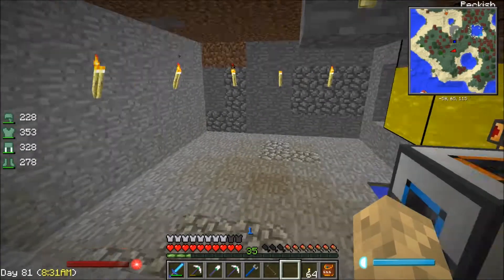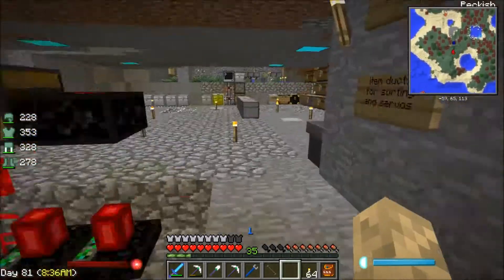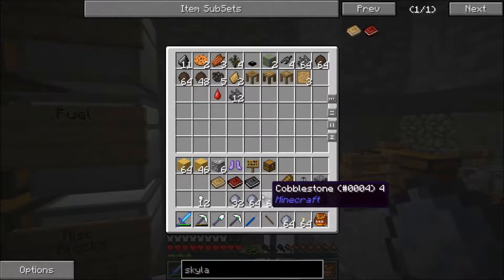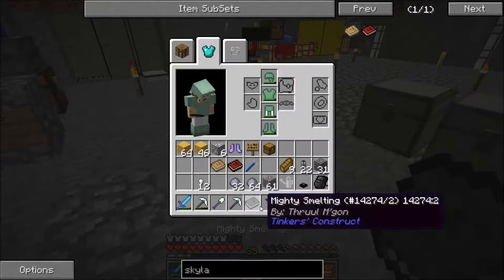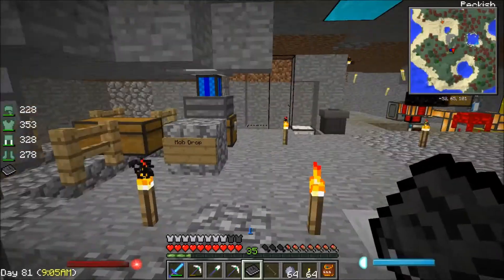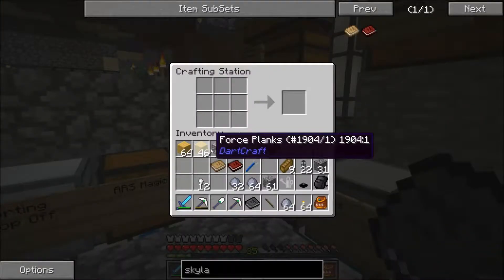We're back and I've cleared out an area here where we want to put our smeltery and all of our Tinkerer's Construct stuff. Let's go ahead and start getting that together. Now if we look at our smeltery book — our Mighty Smelting — you can see all the different pieces we need for a very basic level smeltery, and that's pretty much all I'm going to go for. Enough to get us some stuff.